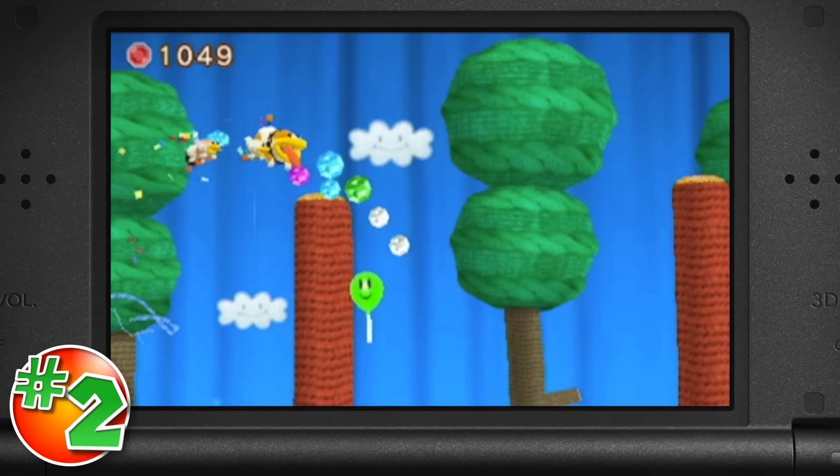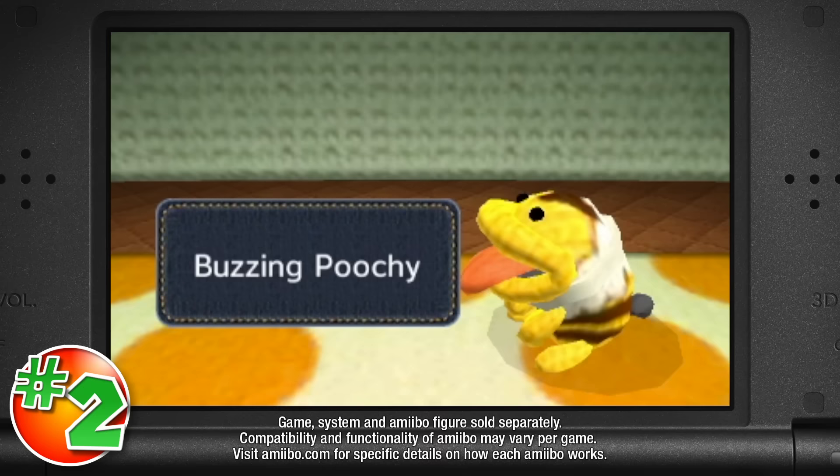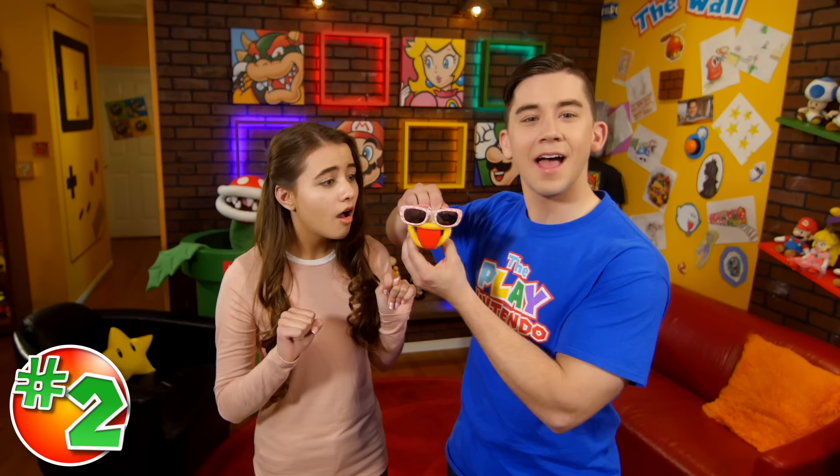Our number two is the all-new Poochy Dash stages. In these, you'll get to race against the clock as Poochy to collect as many beads as possible. Then, use the new Poochy amiibo to unlock a time attack challenge. Beat that, and you unlock some sweet new looks for little Poochy. Everybody do the Poochy.